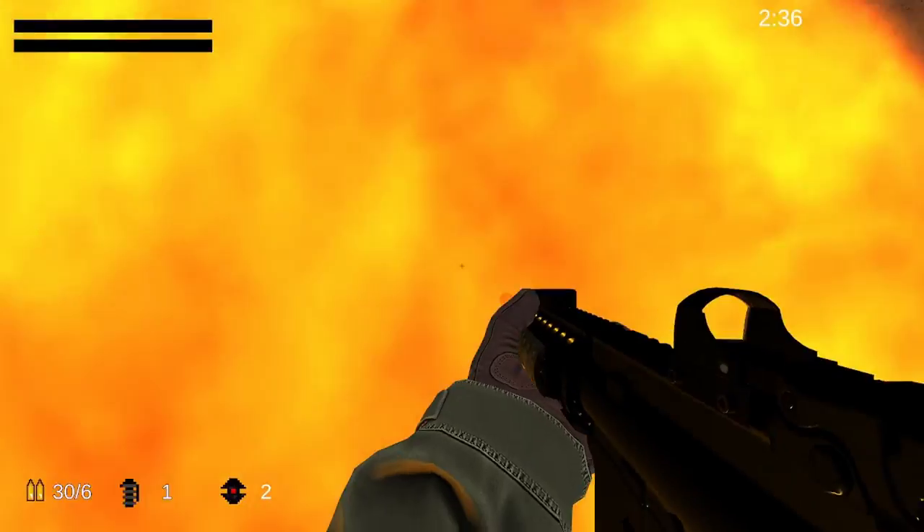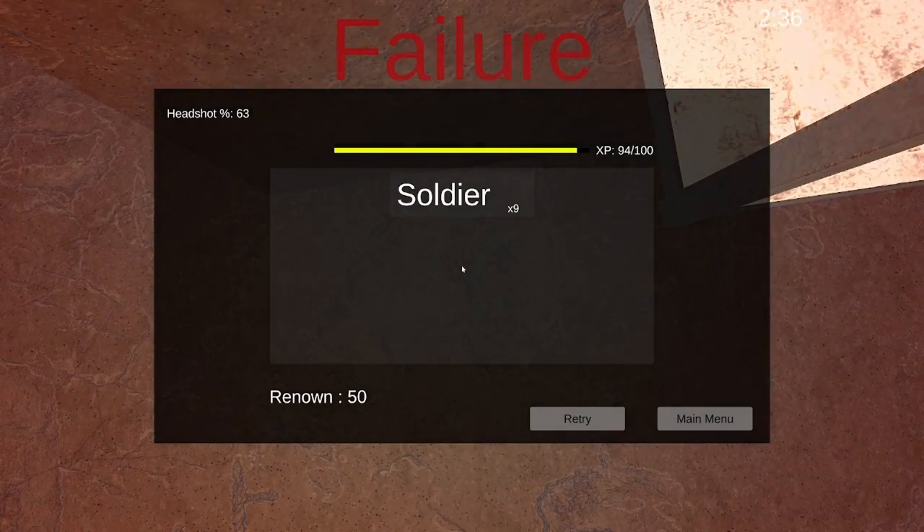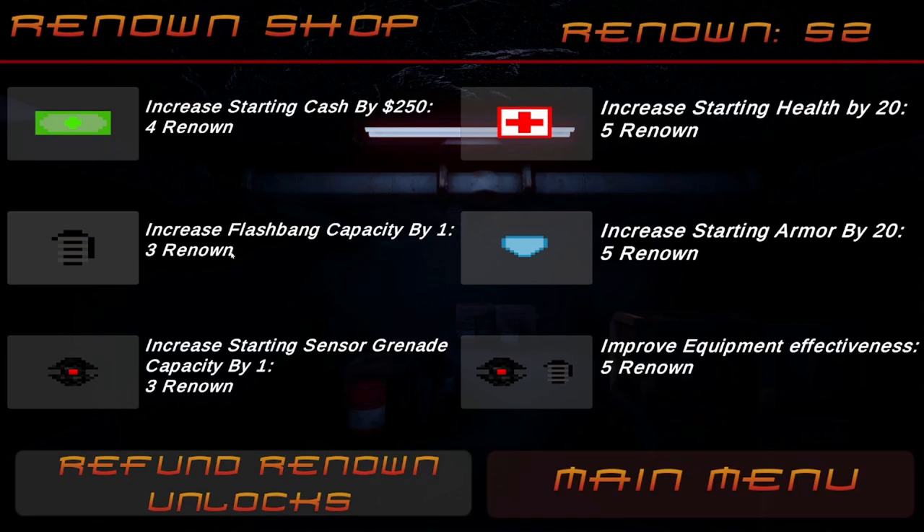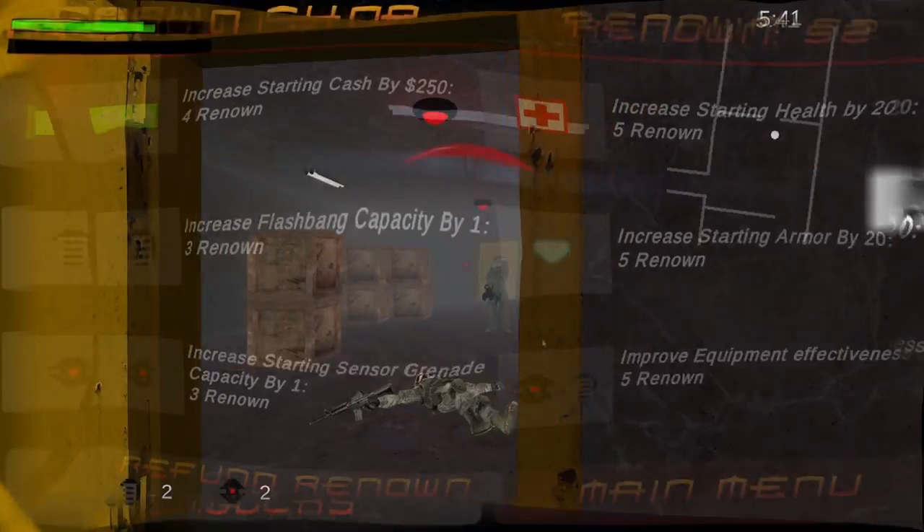Upon dying, you will be forced to restart from the very beginning, losing all weapons and cash. However, you earn XP based on your performance which earns you renown. Renown is a permanent currency that you can't lose and that you can spend to get permanent upgrades in the renown shop.